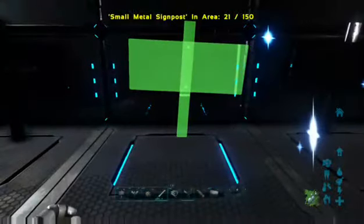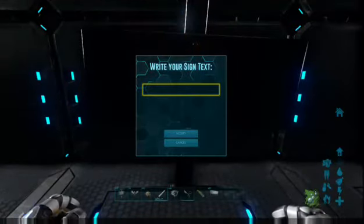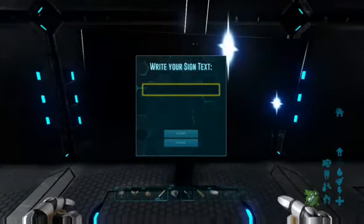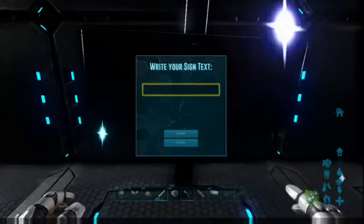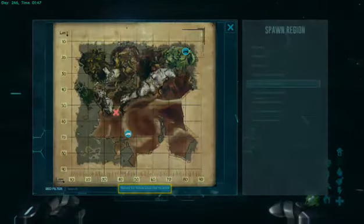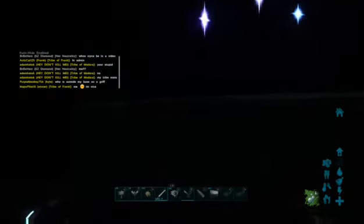I need to put some Rex eggs right here to sell — I told these guys I would sell Rex eggs since I got them so I'm going to do that. Over here there's nothing really important but I do want to show off this space. Cameron worked hard on it — I worked on the first part of it in stone and then Cameron worked on it and got everything else.